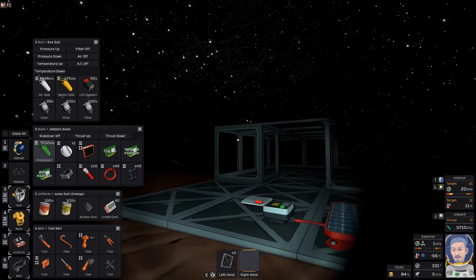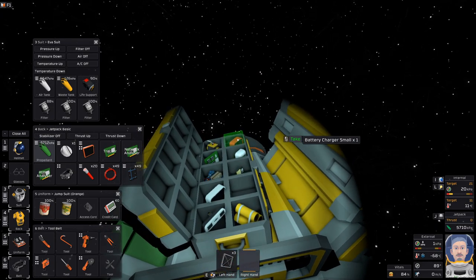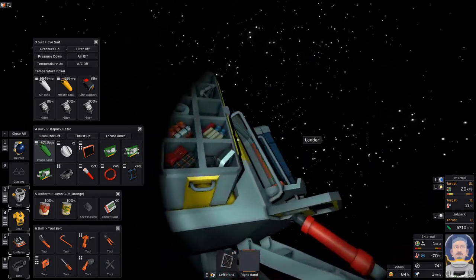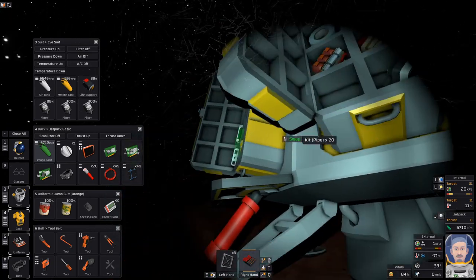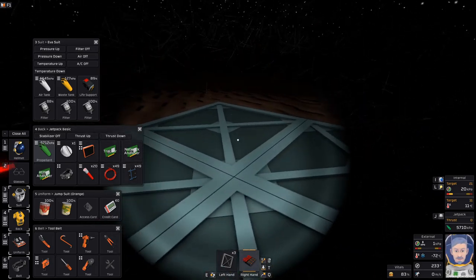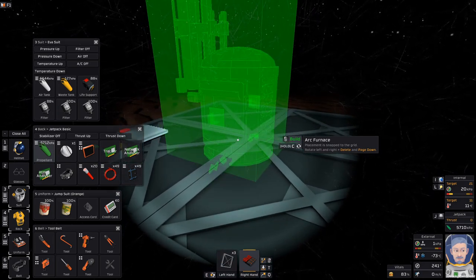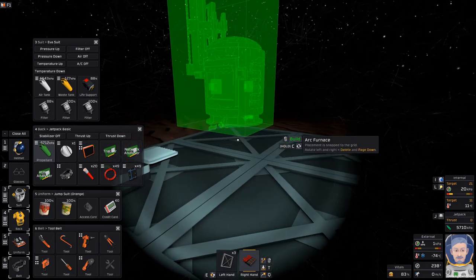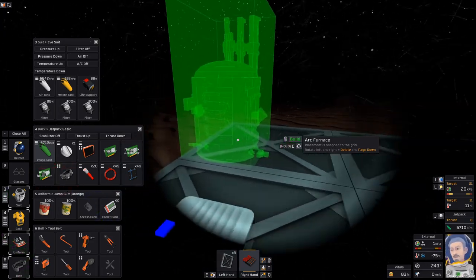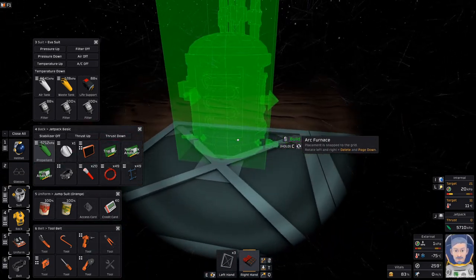The next thing we need to get is our blast furnace set up so we can process raw ores. Arc furnace — blast furnace, arc furnace. All right, so let's take this guy and set it down about here. Power going in is there and that's data on that side. Let's just go ahead and set this guy right. I still want to use Space Engineers keys to rotate. We'll just run cable everywhere — got to learn how to manipulate everything.